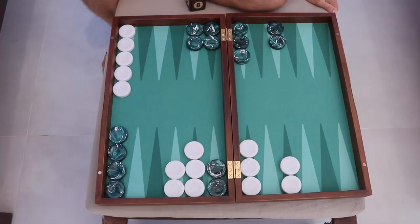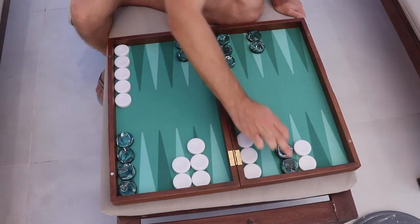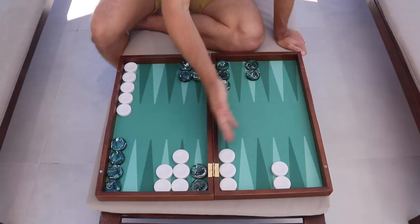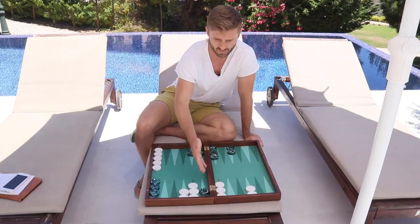Generally you have two different categories of holding games. You have the shallow holding games, where you've managed to make an advanced anchor with your back checkers — that would be on the 21-point, the 20-point which we call the golden point, or the 18-point, the bar point. Those are the shallow holding games. They're typically the stronger ones because you still have an opportunity to race as well. If you get lucky and roll a double five you might catch up in the race, so you're not getting primed and you still have some racing chance.